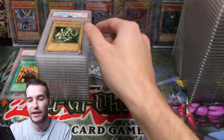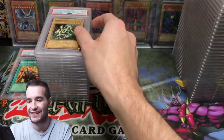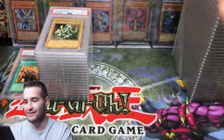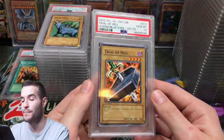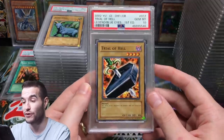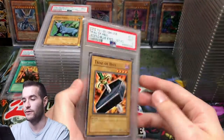Got a 9 on one — okay, we got a 10 so that's cool. Another 9. Silver Fang — I love Silver Fang, that's good. Dark Gray with a 9. Trial of Hell — PSA 10! That's a big one — the best common in the set in terms of value. Really good.